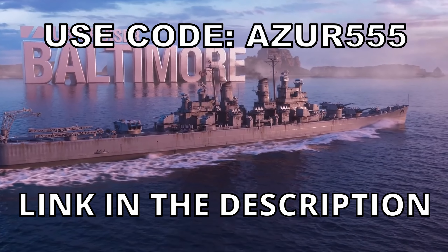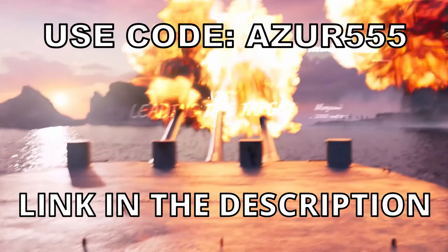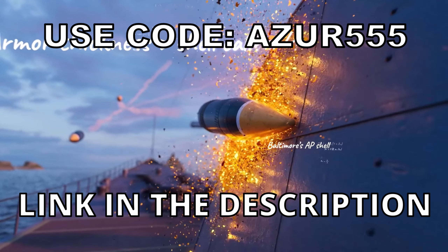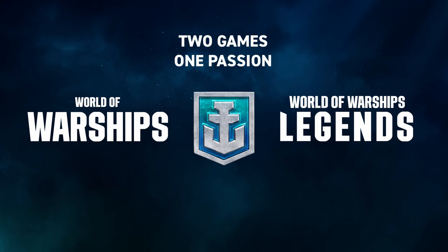Use the promo code on screen to receive an awesome starter pack, including 500 doubloons, 2,500,000 credits, 5 days of premium time, 1 premium container, and 2 unique commanders. I'll see you guys out on the seas.